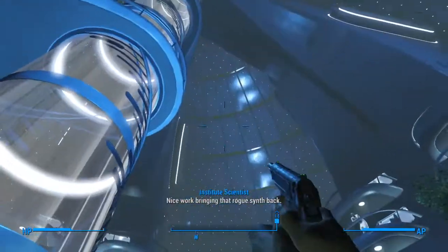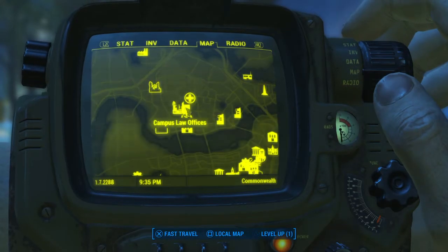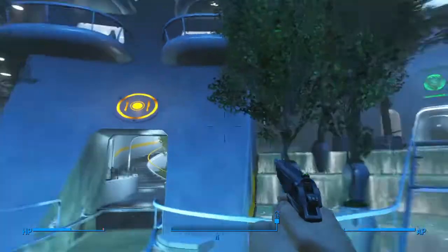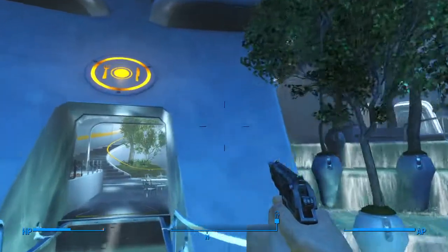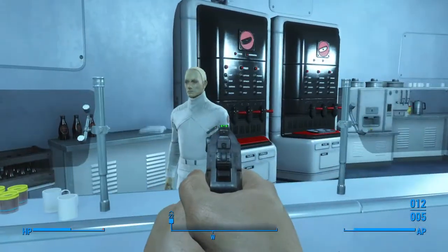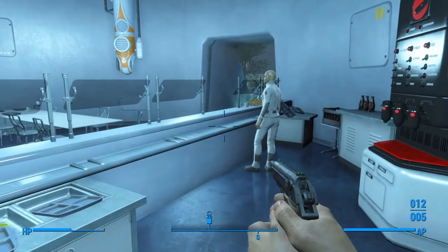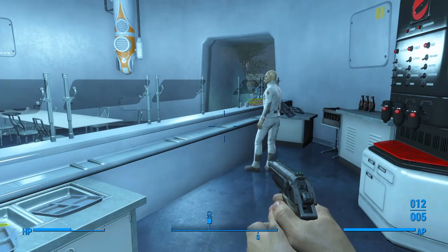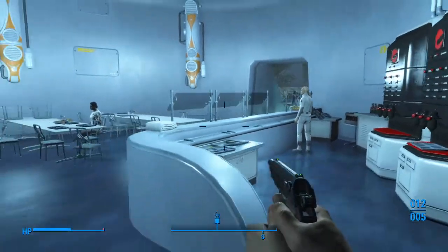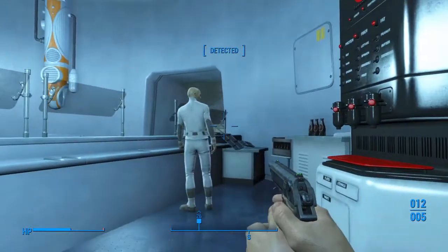Once you've gotten far enough into the main quest line — I'm assuming you are sided with the Institute for this tutorial — you want to come to the Institute once you have discovered it later in the quest line. You want to come to this room with the yellow icon above the door. This is the guy we are looking for. He only sells food and water and really doesn't matter — he won't benefit you the way the other vendor will, since that guy sells a bunch of legendary gear.